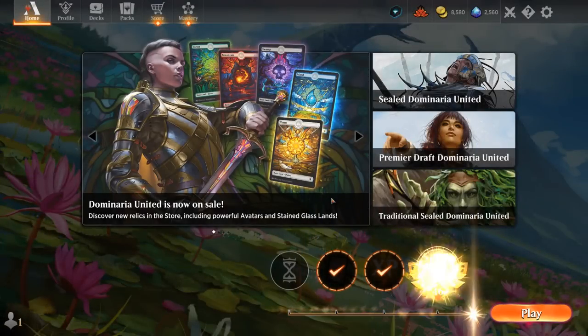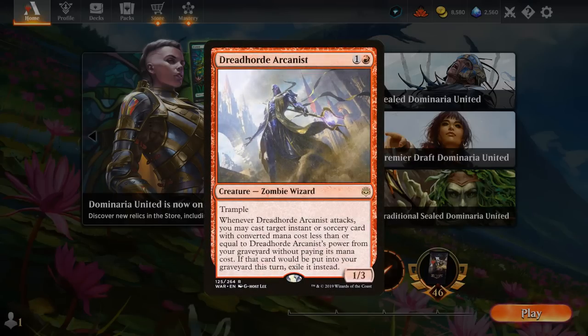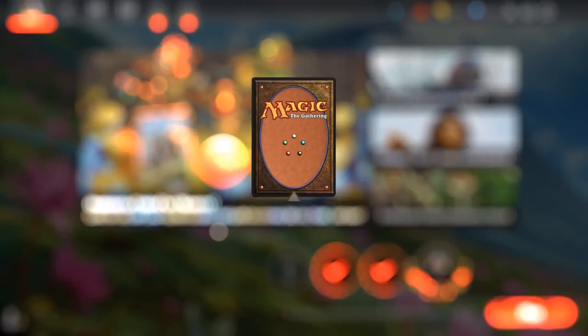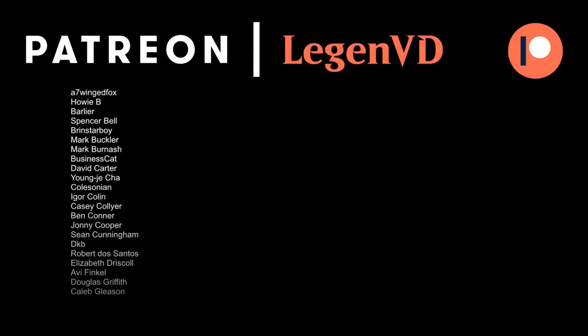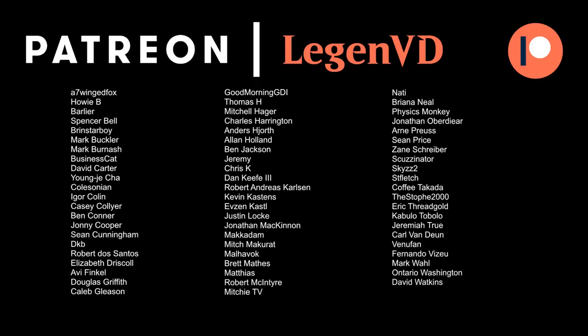So that's our Monogreen Elves in Historic — a very powerful deck. It is beatable, especially those red mid-range aggro decks with lots of one-mana removal that can kill your early acceleration, slow you down, and then take over with something like an Arcanist that can repeatedly kill your creatures — or as we saw, Balmor just killing you very quickly out of nowhere. That's going to do it for today's gameplay. I want to thank you for watching, hope you enjoyed, and as always have a nice day. I also want to thank all my patrons for being part of the channel, and you can become a patron yourself today and decide the topic of future videos over at patreon.com/legendvd.